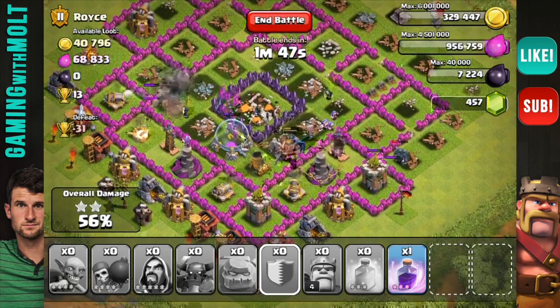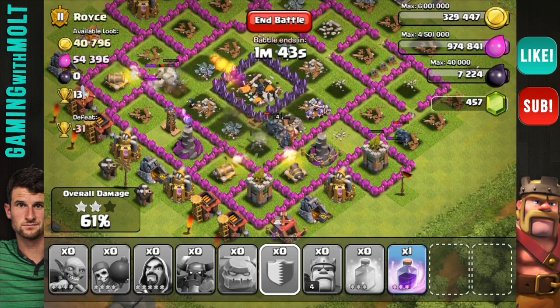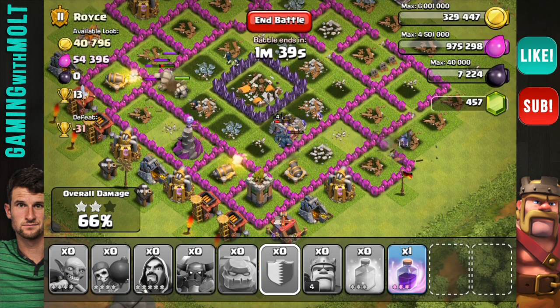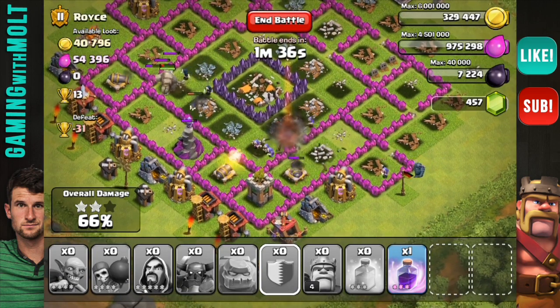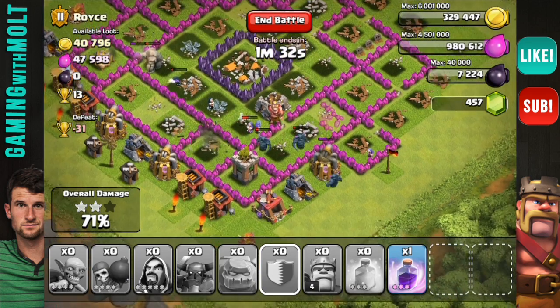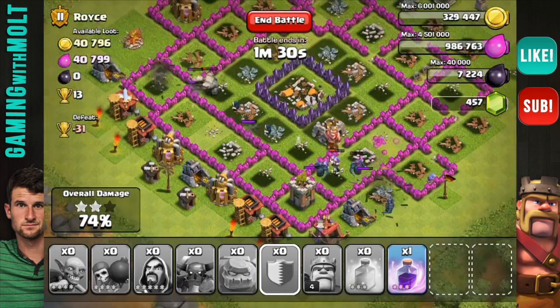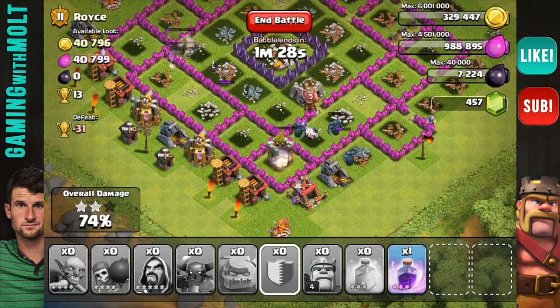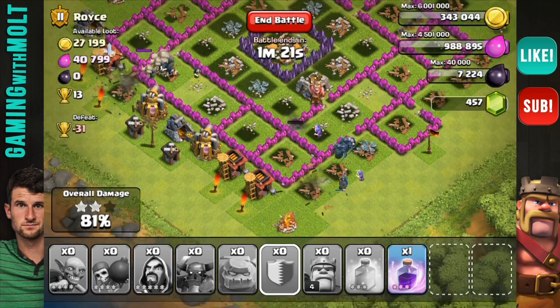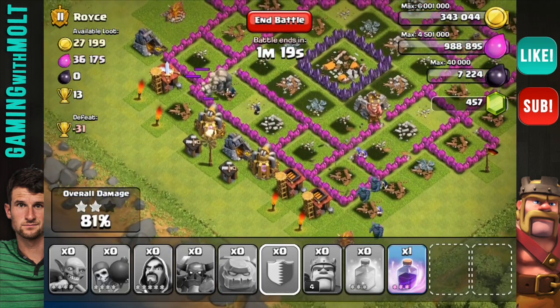Everyone is doing work. I do have another rage spell but I don't think it's going to be necessary — all the mortars are down and almost all the splash damage is down. Now all the splash damage is down, so I have no reason to use my rage spell at this point. All of my PEKKAs are still up and working their way around the outside, and I have a couple more wizards left over to continue clearing buildings.